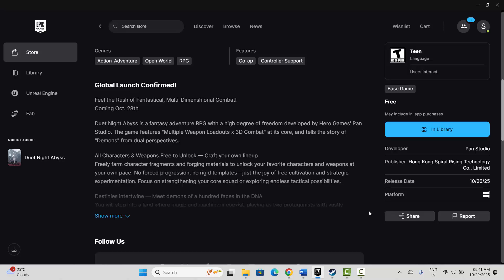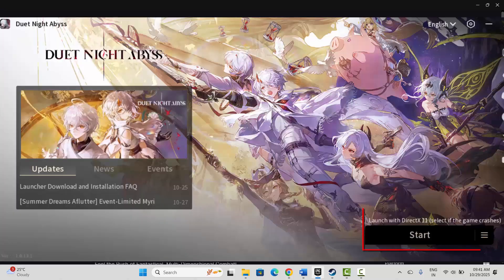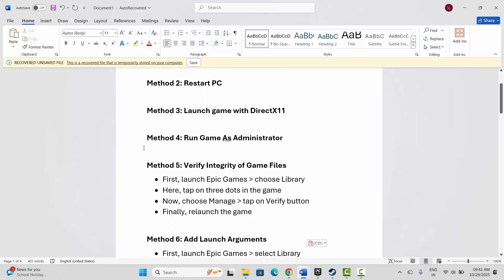After your system restarts, check if you can play the game. If not, the next solution is to launch the game with DirectX. After you launch the game you will get an option to launch with DirectX — this is helpful when the game crashes. Simply click on it to start and check if the game is launching.